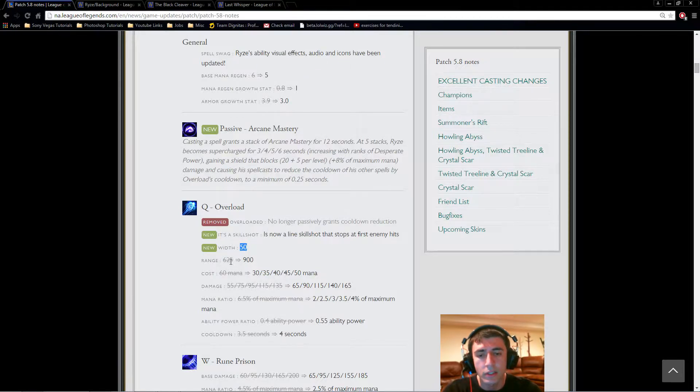The range of Q is much higher — a 275 range buff — to compensate for the fact that it is a skillshot. This allows him to farm from range, and along with the mana cost reduction, it'll actually allow you to stack Tear much quicker than before. Previously depleting your mana was a real problem when trying to stack it fast. So it's a nice buff overall.